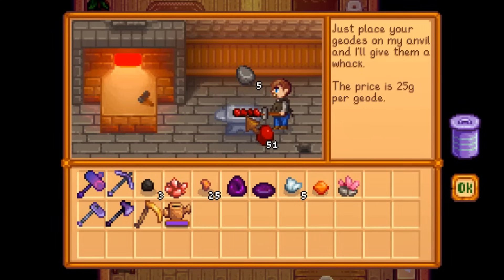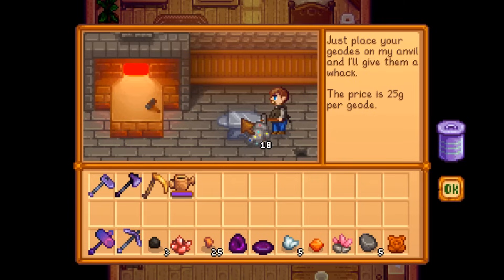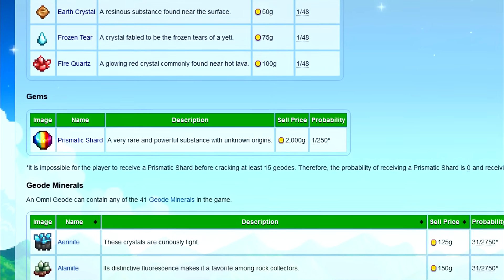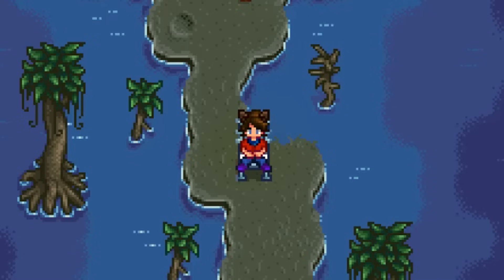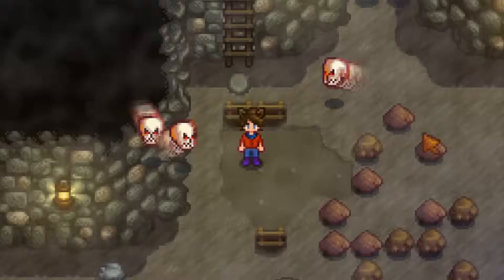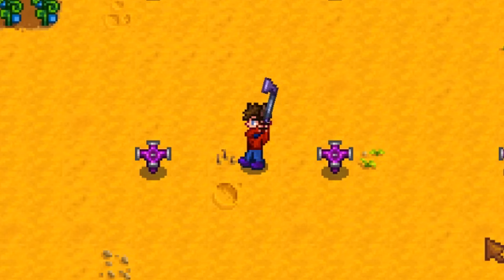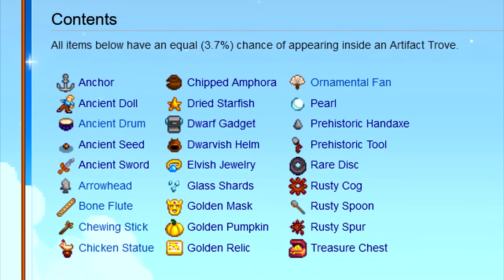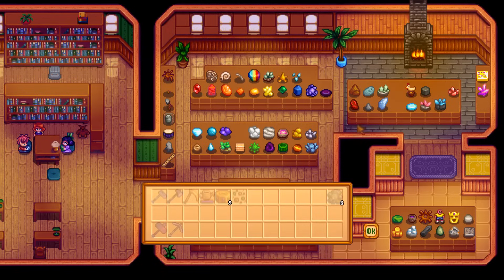Each type of geode has its own set of minerals that it can contain. There's a couple of basic resources like stone or copper ore that they all share. The Omnigeode is a bit of a special case. It's fairly rare and has a low chance to be found at any level of the mines, and has the ability to contain any mineral from any of the three previous kinds of geodes, as well as having a low 1 in 250 chance for a prismatic shard, which the other geodes don't have. There are two geodes beyond this that are a bit rarer than all of the others. The artifact trove only has three sources: as a trade for five Omnigeodes at the desert trader, a low chance to drop from the haunted skull enemy, and it can be found from artifact spots on Ginger Island. It has a chance of containing many different artifacts that are unique to just it. So you'll have to at least find a few of these to complete the museum.